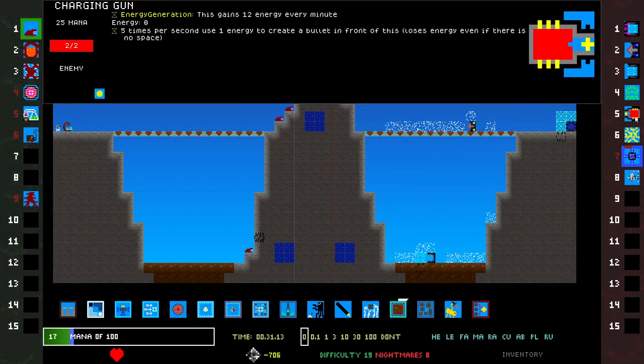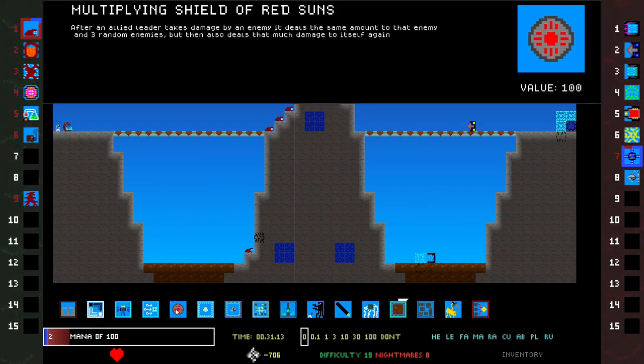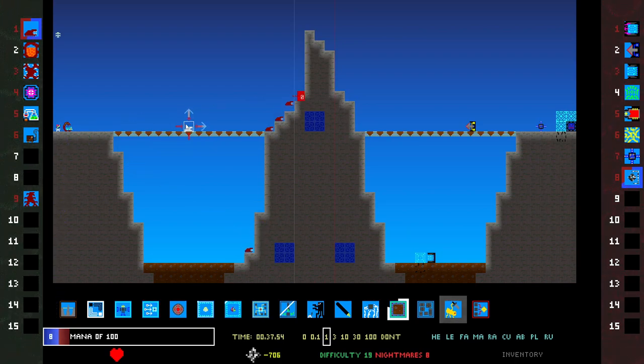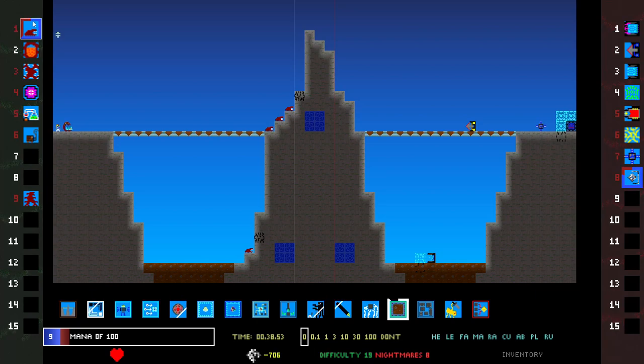What do they have? They have a gun. Is that all they have? They have my debt. But I have leeches and whatever all this is. I have multiplying shield of red suns — after an allied leader takes damage by an enemy, it deals the same amount to that enemy and three random enemies, but then also deals that much damage to itself. What — why would I want this? Cleansing and repairing tinkering — also heals the cube below for 5 HP and removes any poison or negative strength. Cool, that is worthless but cool. Kill streak of 7 — we're doing things.